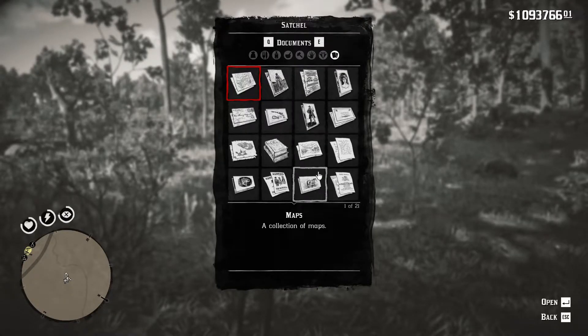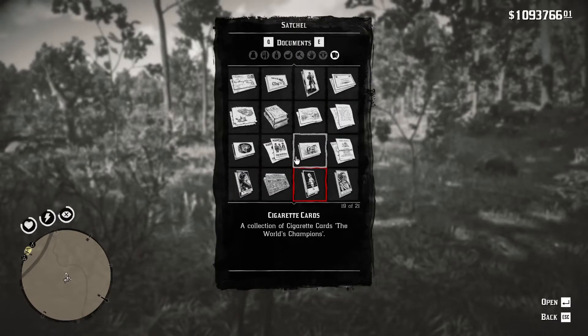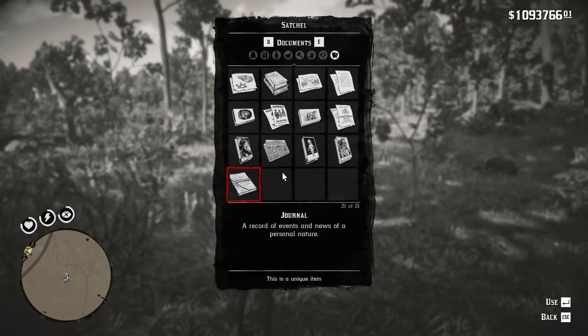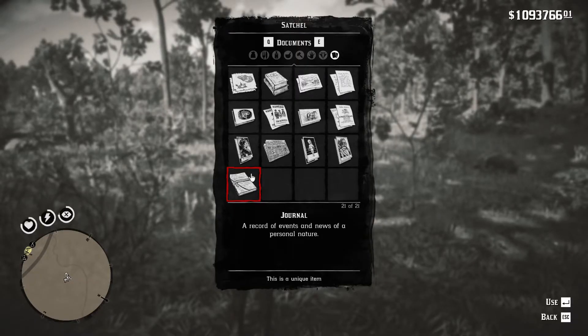After you view the document section, scroll all the way down until you see the journal. Once you see it, to use it all you have to do is select it with your mouse or hit Enter.